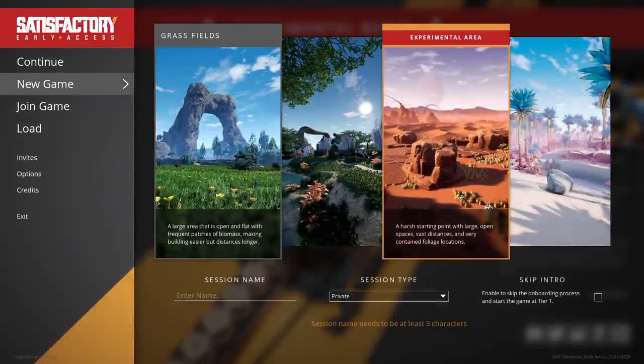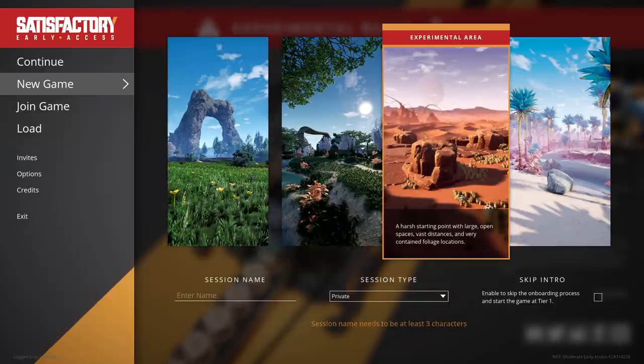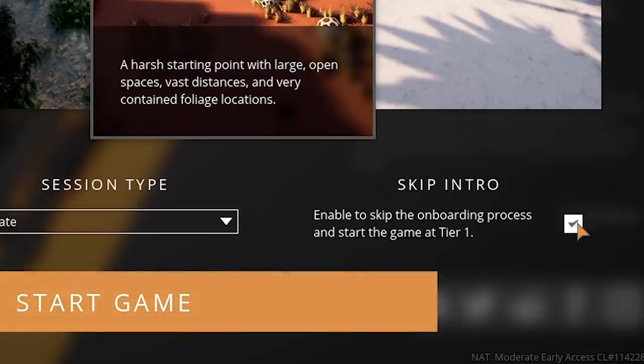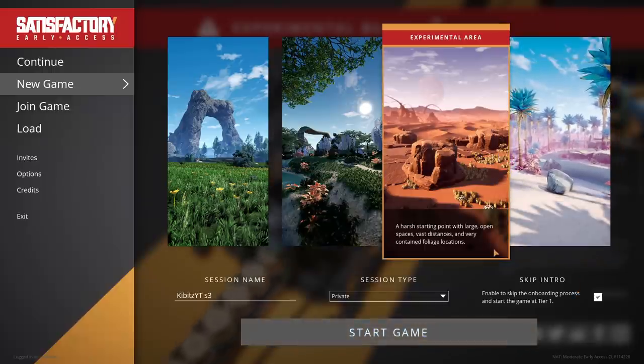There's also a new starting biome — the new desert! It's a harsh starting point with large open spaces, vast distances, and very contained foliage locations. A very difficult place to start, but of course we're starting there because I want to see what's all new. Since the area is very flat, it'll provide an excellent place to build a megafactory! And since we don't have the intro stuff, we're going to skip the onboarding process and start the game at Tier 1, because after almost a thousand hours, I think we know how a miner works.